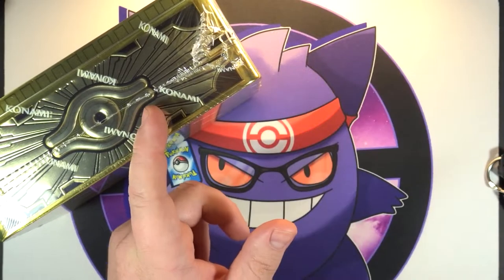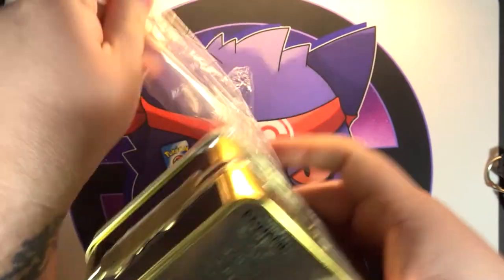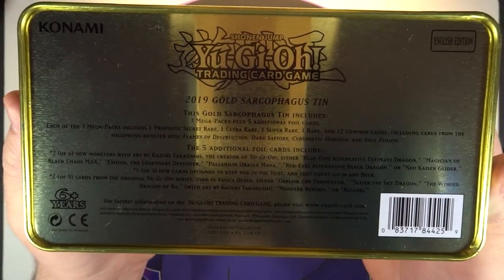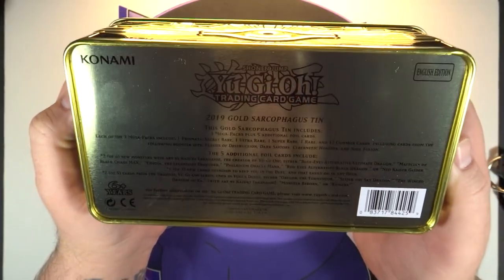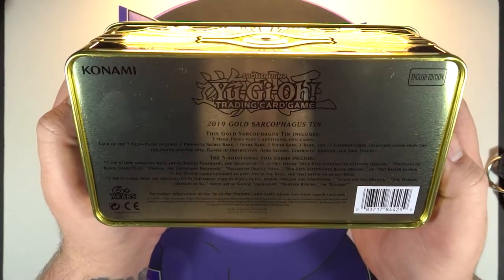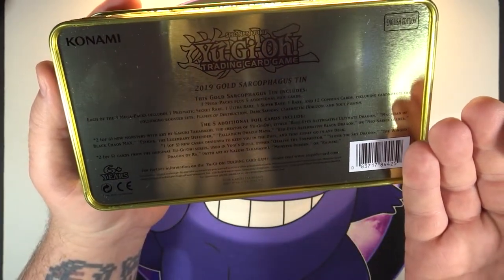Anyways, enough of that — let's get this tin open. It's got a little description on the bottom of everything that comes in it, so we'll look at that once I get all this plastic off. It's a little hard to read, but if you want to pause it, there you go. Like I said, you get three of the 2019 mega packs, which come with three holographic cards: one ultra rare, one super rare, and one prismatic secret rare.